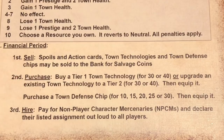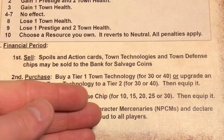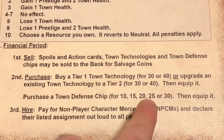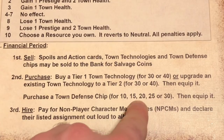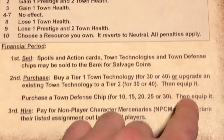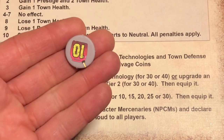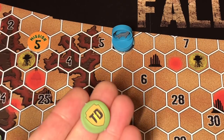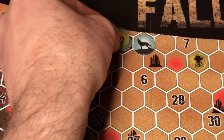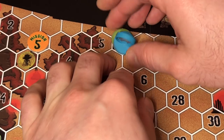Next, we can purchase a tier one technology for 30 or 40, upgrade an existing town technology to tier two, or purchase town defense chips for 10, 15, 20, 25, or 30, going up in increments of five. I actually think we are going to purchase a town defense chip for 10 — we've got a lot of salvage now. We take our 10 salvage, purchase a town defense chip, and place it underneath our town. If anything happens to our town, it'll help reduce damage to it.